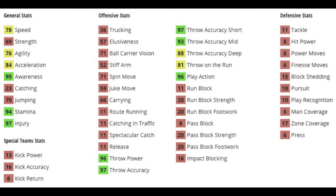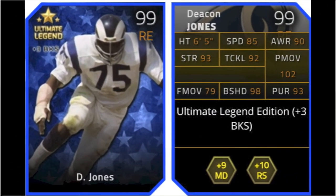97 injury, so he's not going to get injured. 96 throw power, 97 throw accuracy. He's got 97 throw short, 93 throw mid, and an 88 throw deep. 81 throw on the run is a decent throw on the run for a more pocket quarterback such as Troy Aikman. 96 play action is really, really nice — so if you have a good running back like AP, you can do a very good play action with him.